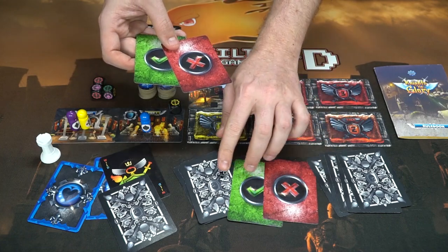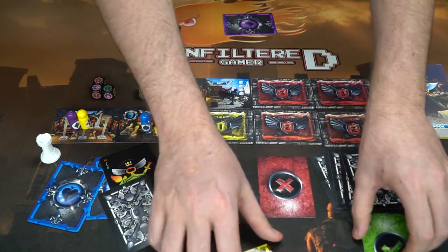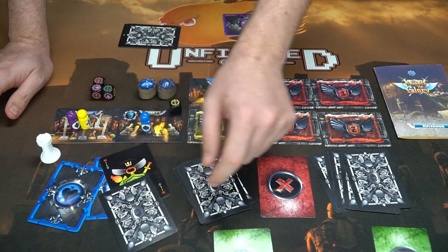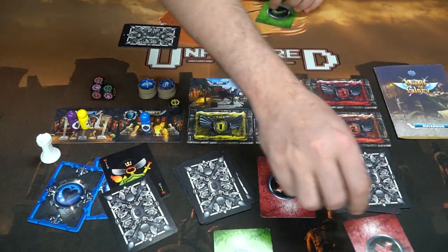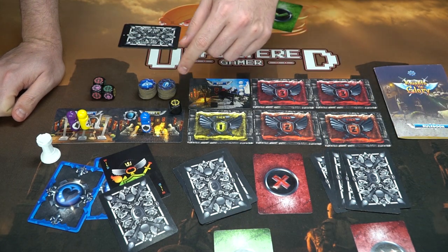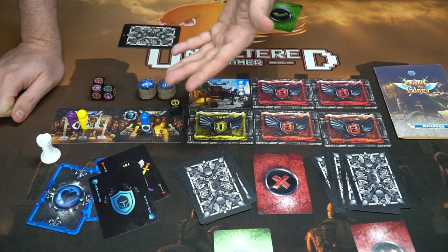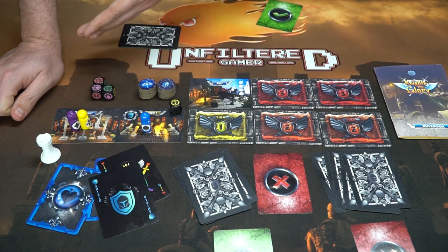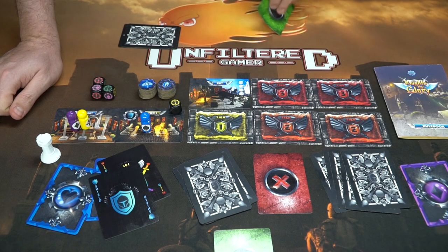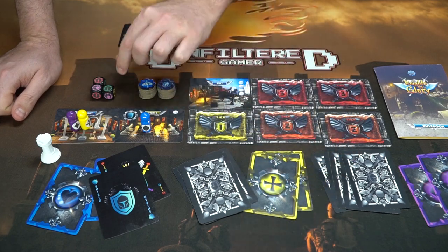All other players now choose one of their two cards — a check mark or an X — and play them face down. If both players flip check marks, the active player succeeds the challenge regardless of what they played. However, if one player plays an X, the active player must reveal their cards. Anyone who guessed bluffing incorrectly goes back a space; anyone who guessed correctly is fine.